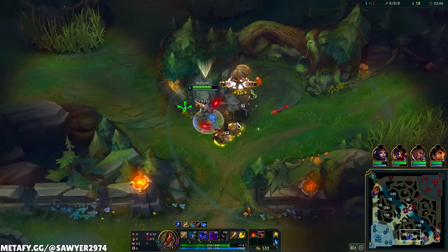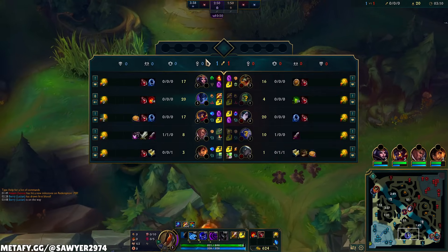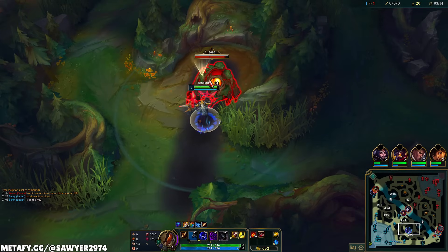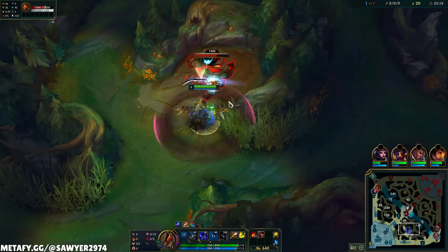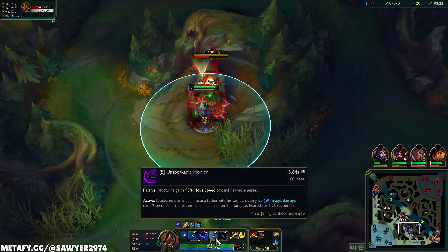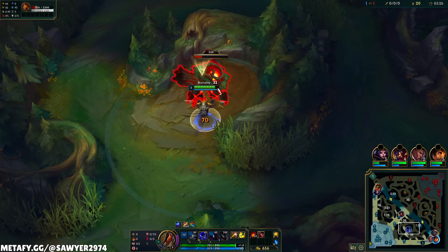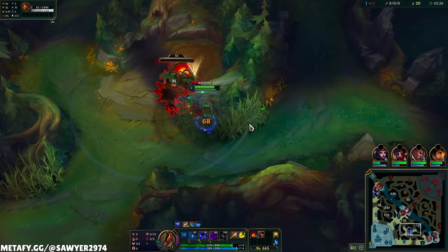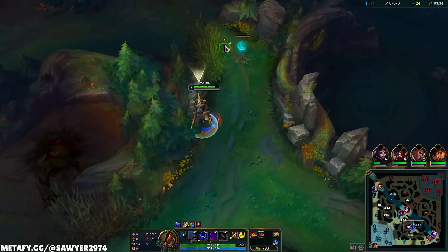That's why you go W level 2 — it's all about swinging on these camps, just auto attacking. The clear is pretty basic in that sense. The E is the sphere: you channel it, and once the channel is complete, so long as you stay on top of the target, the target is feared. You get more movement speed towards feared targets. As Nocturne, most of the time you want to land the Q, follow up with the fear, stay on top of them, and then it's all smacks from there.